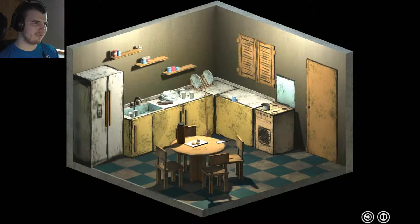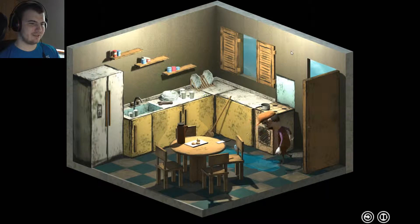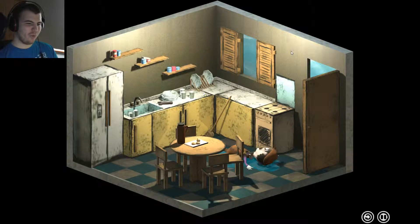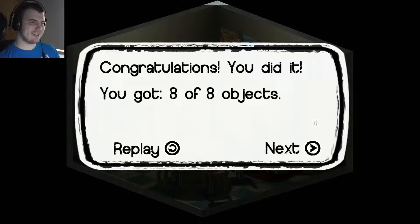Because I am guessing this has got a fall, and then it has got a fall down under here, and somehow land somewhere down here. There is a puddle of water. Let's jump into that puddle of water. Brutal, and I like it. That was brutal. Congratulations, you did it. You got 8 out of 8 objects.